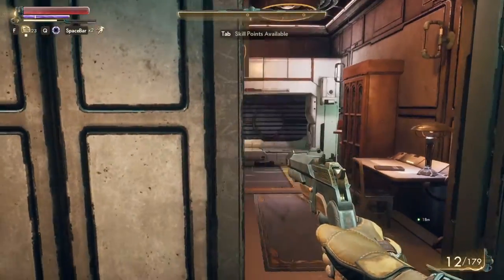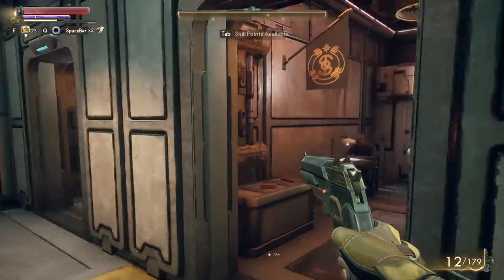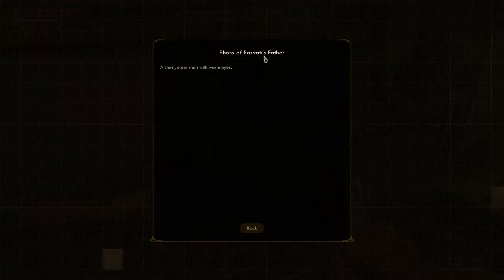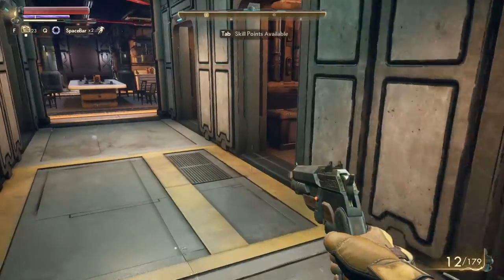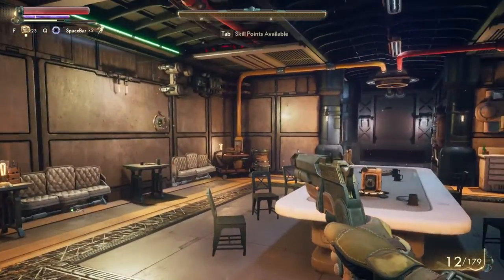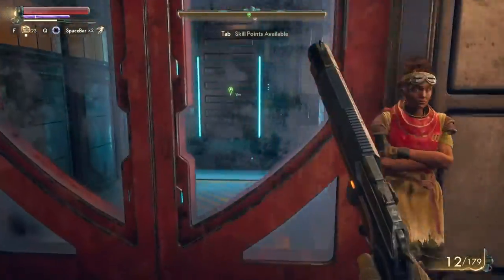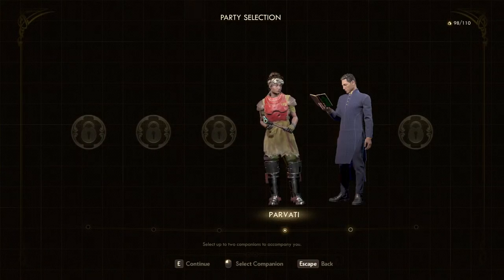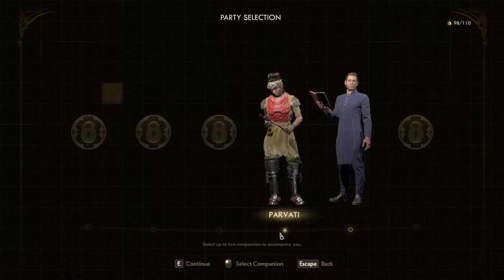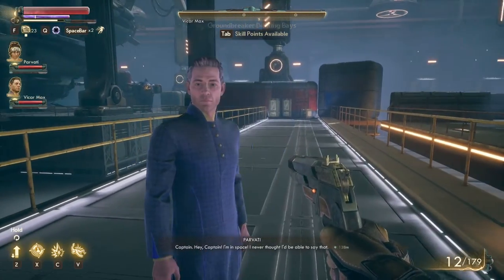I realize these are all the rooms for my companions — that's Parvati's because I can see Parvati's father in the picture. I get it — these are the crew quarters. There's the engineer, the Vicar, and three others I haven't discovered yet. I really want Ellie — I've been wanting to play with her since the trailers. Let's get off the ship. I find the companion select screen — there's a little dot that appears when you select someone. I select my companions and head out.